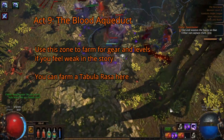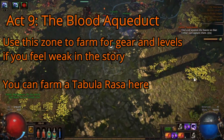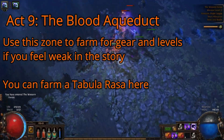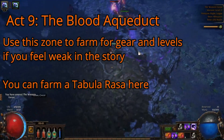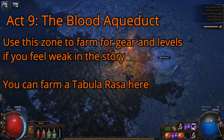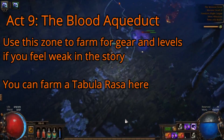The first zone in Act 9 will be Blood Aqueduct. This is a perfect area for farming gear if you're feeling a little weak. If at any point prior to beating the story you feel weak, I would recommend coming back here to farm this zone for gear, as the drops of the items are strong enough to beat the game usually, along with some divination cards for a Tabula Rasa which can provide you a 6 link for any build, drastically increasing your damage. You can reset the zone to farm it by control clicking the zone entrance or the waypoint menu for the zone to start a new instance.